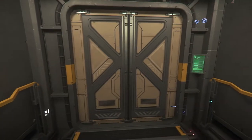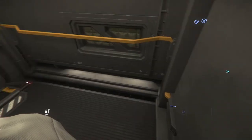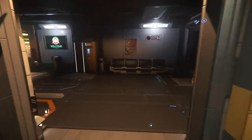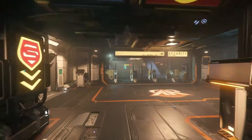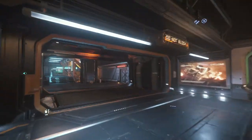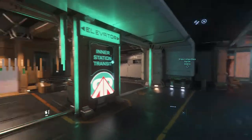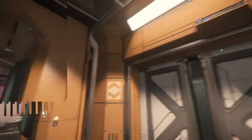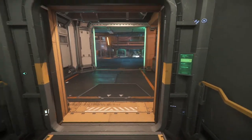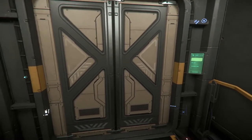We're waiting on this elevator — hopefully I don't fall through the floor. Usually the elevators are across from the medical center, so if you see the medical center, you can get to the elevators you need, which are always the yellow-orange ones.